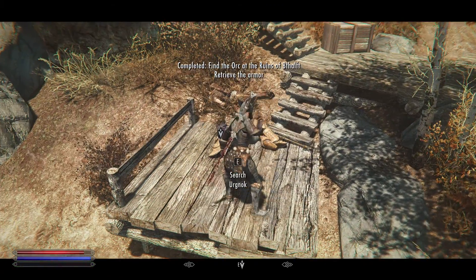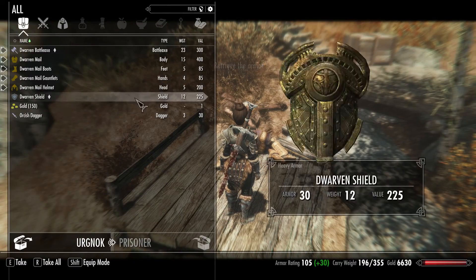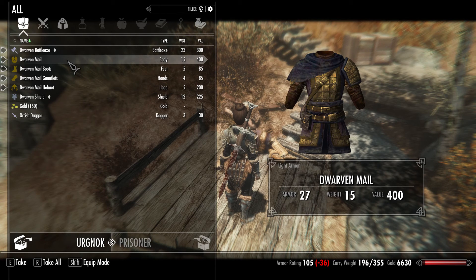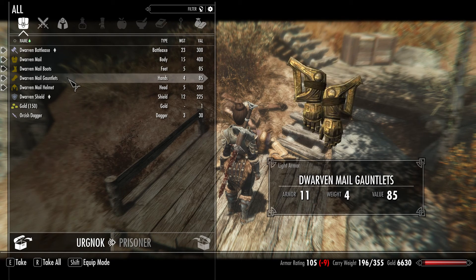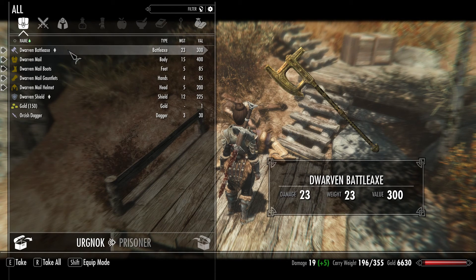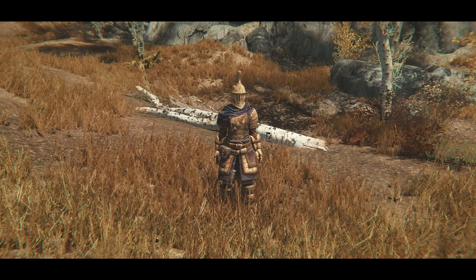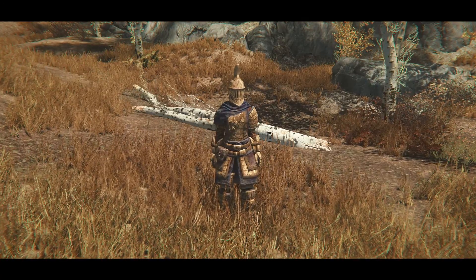I was hoping for a more epic battle, but we are here to see this armor, which is now right in front of us. The chest piece has 27 armor, the boots 11, the gloves 11, and the helmet 16. This also comes with an axe and a shield, which is pretty cool, along with a good amount of gold.